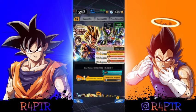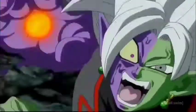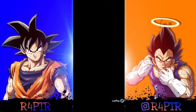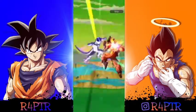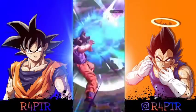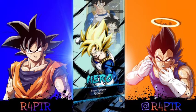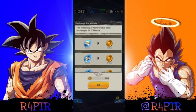Here we go. First pull of the banner, spending a hundred. Let's see what we get. One pod, not looking so good. Small letters, and we lost. It's only a hundred so I don't mind — got a hero Goku and a Cabba, and to top it off, another Cabba. Alright, solid first summon.